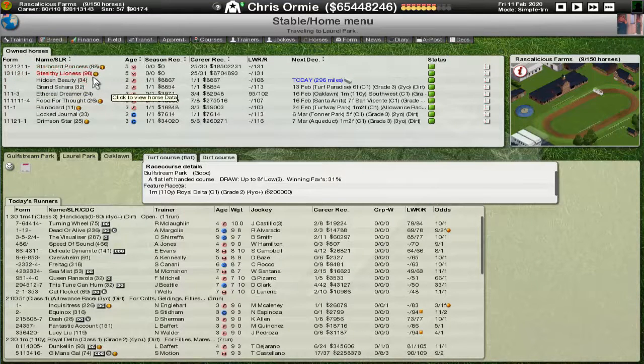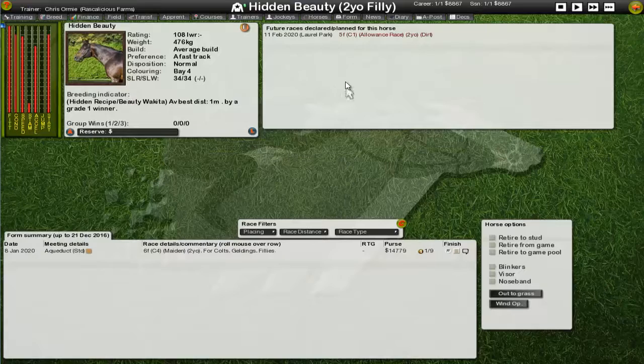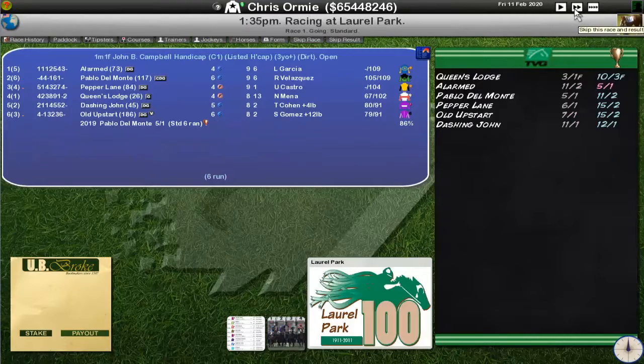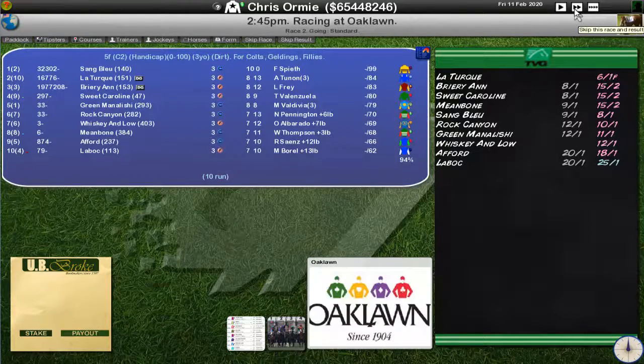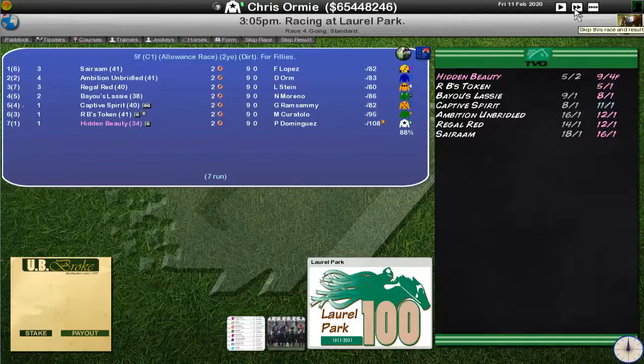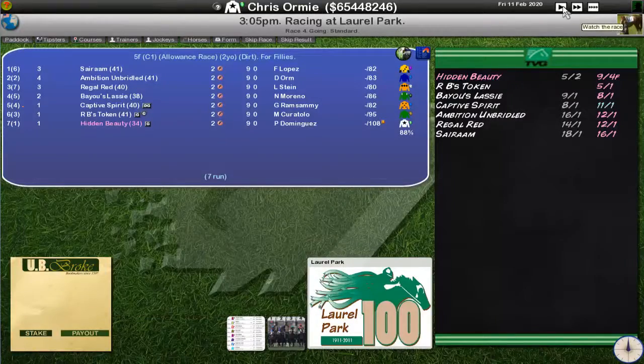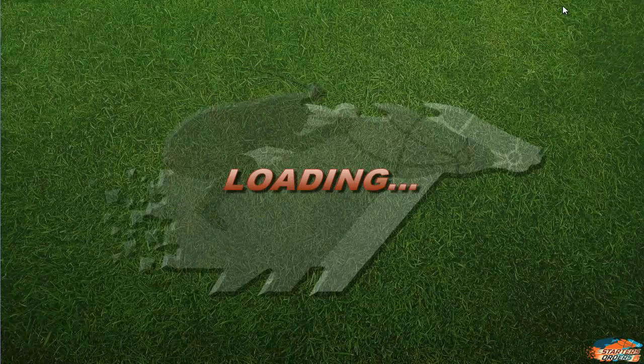Up today is Hidden Beauty in a five furlong allowance race. It's a drop down in distance, but there aren't too many at six furlongs, and Sahara Beauty and Lock Journal all need races at around the same sort of distance. We're making adjustments where we can, and at a low allowance race over five furlongs it should match up pretty decently. We are favourite, everyone's the same weight, we are top rating, we've won on this ground before. Mass Matter tips us and I think we've got the best one there.